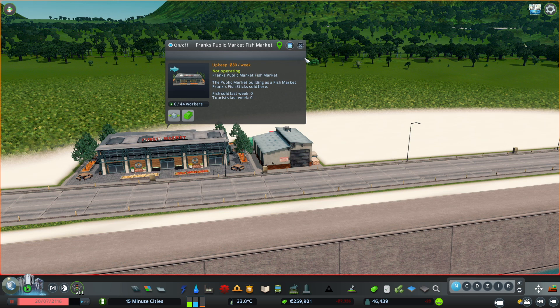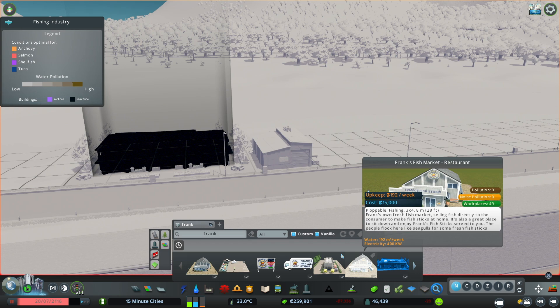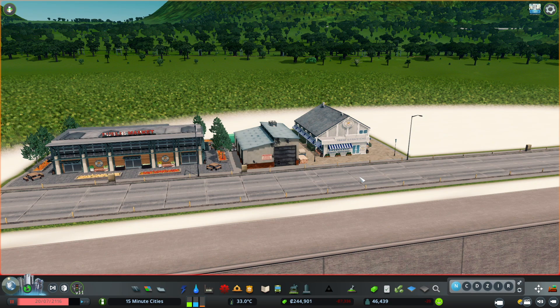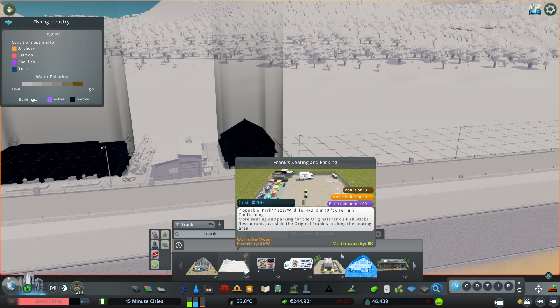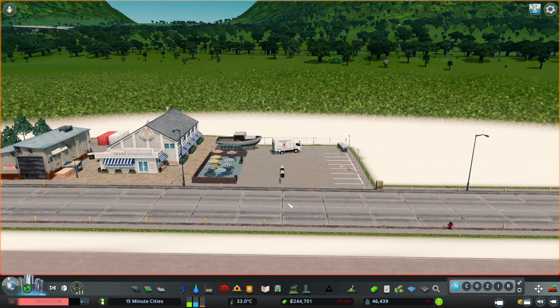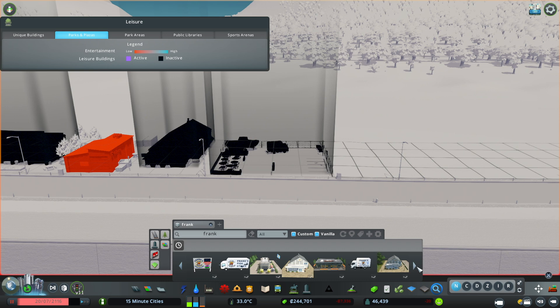We're going to go through all the assets today and then build a little fishing industry. This public market doubles as a fish market, and so does this building here - there are two variations: the public market and the little beachfront one. There's also a lovely little parking asset Larry designed with a cute boat, extra parking and seating for any of your Frank's Fishstick attractions.